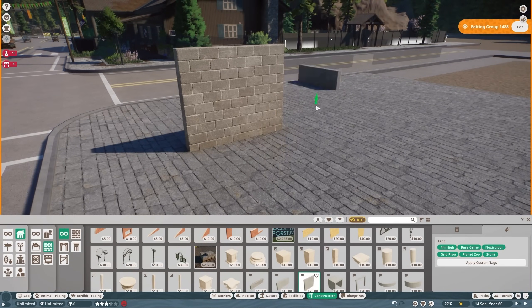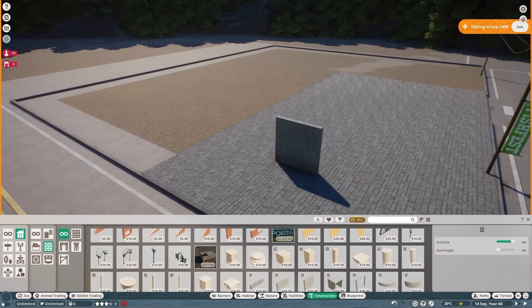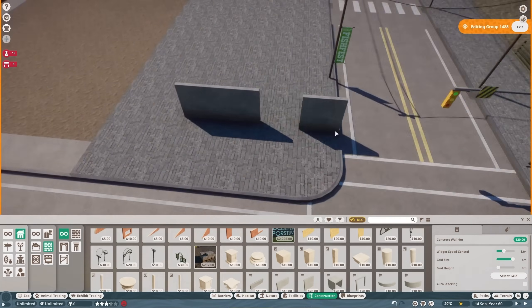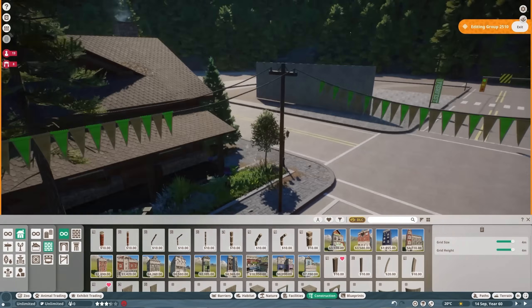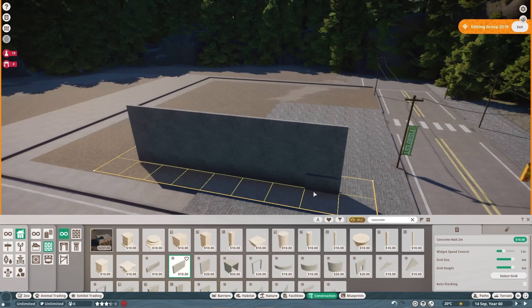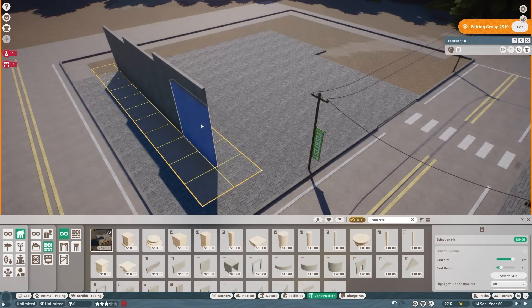Two Planet Zoo episodes in a week's time — that's unheard of these days. But as with the lodge that we built last time, I was just kind of feeling it. The reason this is so long is because this build was probably the longest build I've ever done, now that I think about it — about 13 to 14 hours.